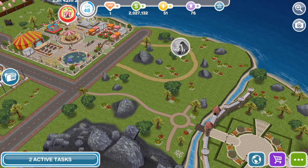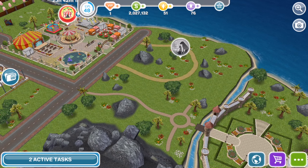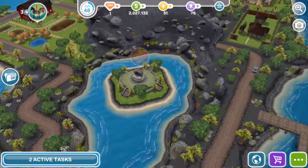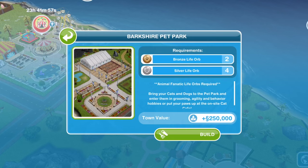Hi guys, my name is Gunna Gemsicle and welcome to a Sims Freeplay video where we are going to build Berkshire Pet Park over on Mysterious Island. We have built the carnival and we have also built the beach, and what we've got left is the arcade and the pet park. I asked you in the carnival video what you would like to see next and you wanted to see the Berkshire Pet Park first.